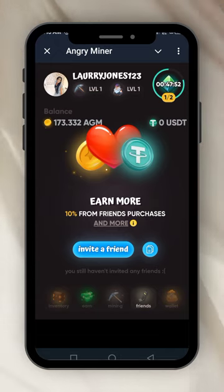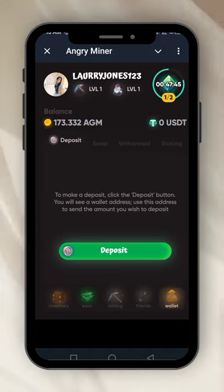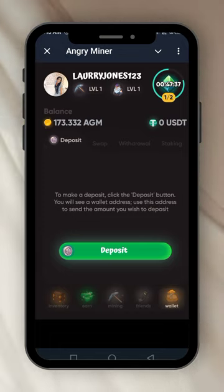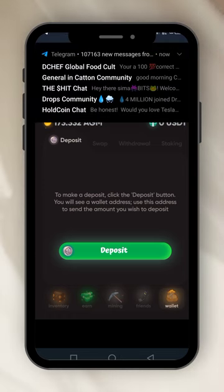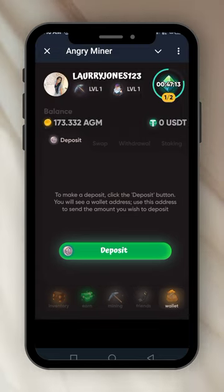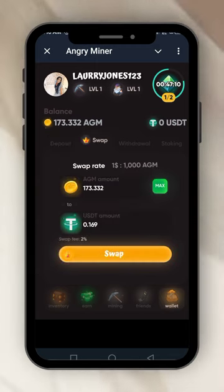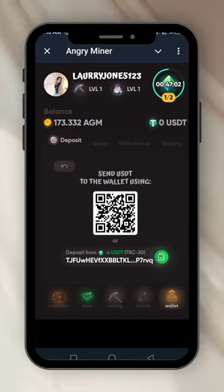The next thing is the wallet. They have already created a wallet for me here — it's a TRC20 address. To make a deposit, click the deposit button and you'll see your wallet address. Use this address to send the amount you wish to deposit. No need to create a separate wallet — they have their own wallet already.